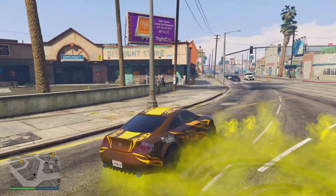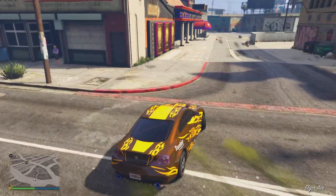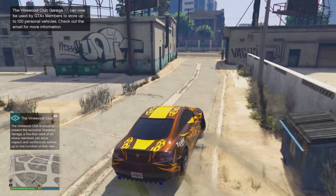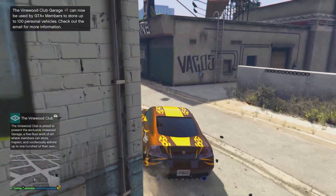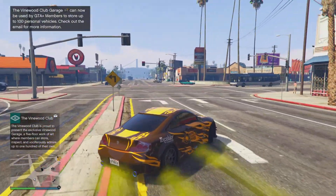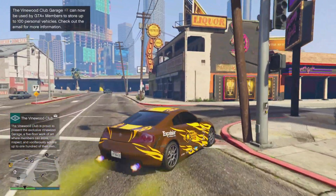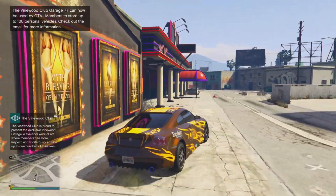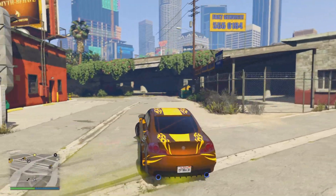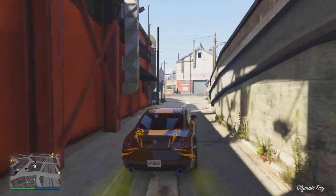Today we'll be going over my ranking of the new drift tuning vehicles included in the Chop Shop DLC for GTA Online. Some of these are older vehicles and some are newer, but they are all able to get the drift tuning upgrade. There is a grand total of eight vehicles eligible for this upgrade: the Fathom FR36, Declasse Yosemite, Declasse Drift Tampa, Annis Remus, Karin Futo GTX, the Euros, Dinka Jester RR, and the Annis ZR350.